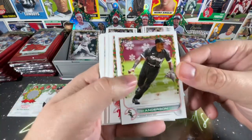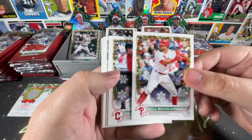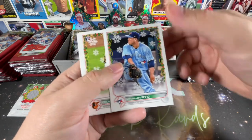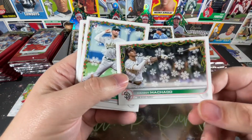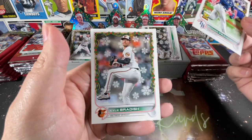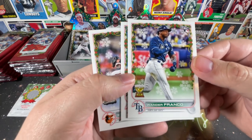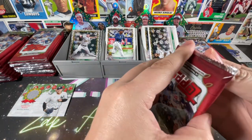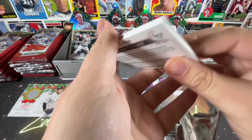Fidel Brujan rookie, Tim Anderson — who's now on his way to Houston, I think. Ernie Clement rookie, Hyun-jin Ryu, Felix Bautista. Manny Machado — that's prime for a short print. Kevin Smith rookie, there's Wander Franco, and finishing on Kyle Bradish. I don't see anything different with the Wander so I don't think he's a short print, but it'd be awesome to get that. Still plenty of packs to go.